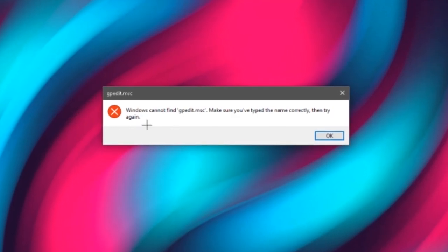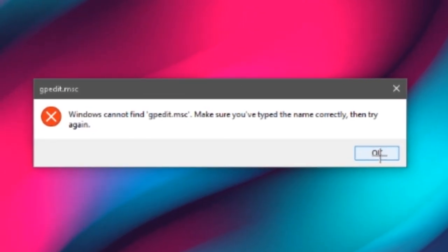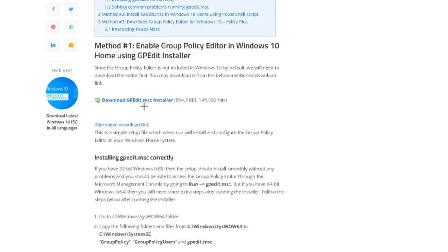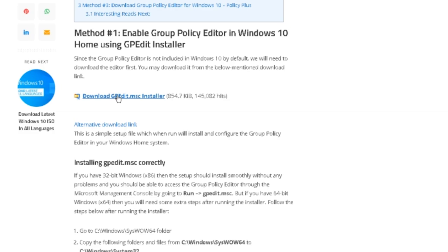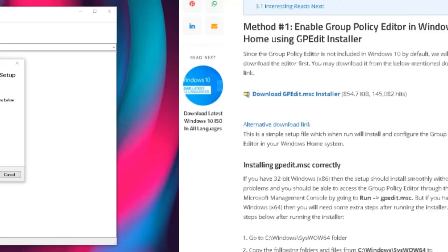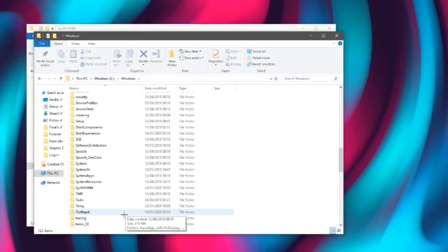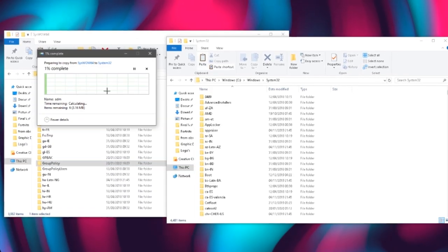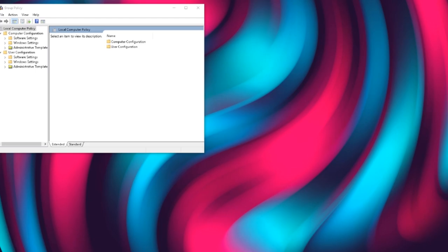You guys may run into an issue where when you run it, it says Windows cannot find the group policy editor. If that is the case, just close out of it and there will be a link in the description where you can find a site to download and install it onto your PC. It literally takes less than 30 seconds. When you click Run it will ask if you want to open the application — press Yes.